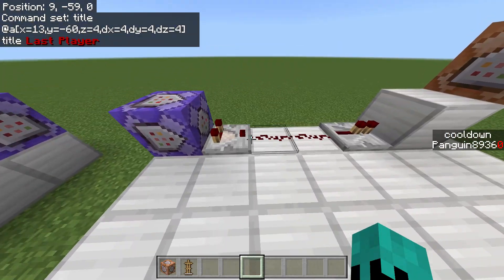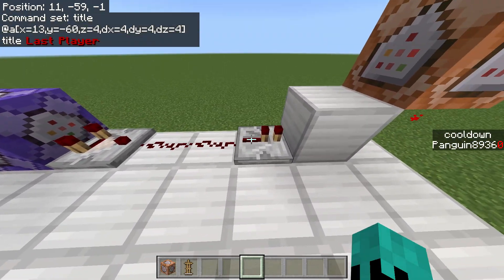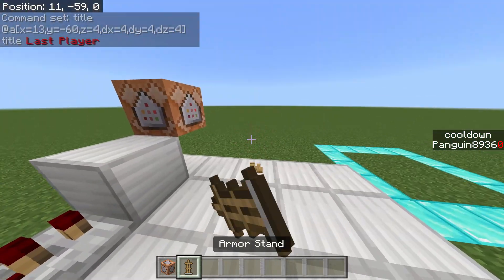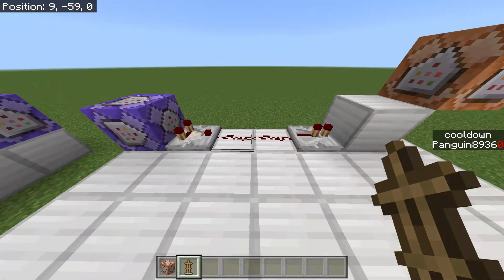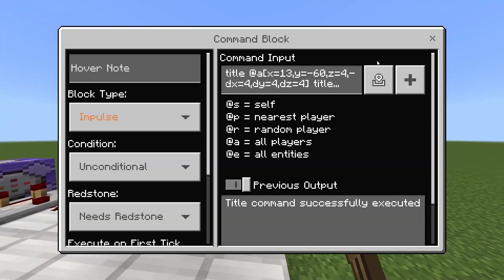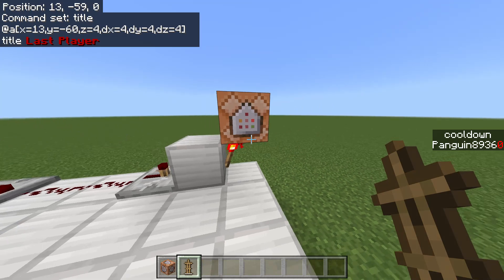The way it works is: it'll detect a player, and if there are two players it'll set off this repeating command block, which will turn this off. As soon as both of them die — if one of them dies and there's only one left — this will turn off, then this will turn back on, setting off this command. Really simple, literally one command block.